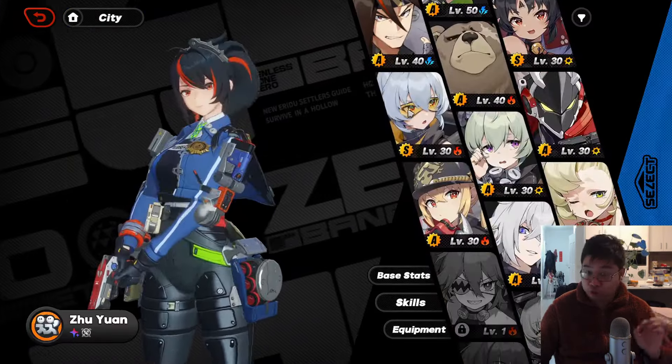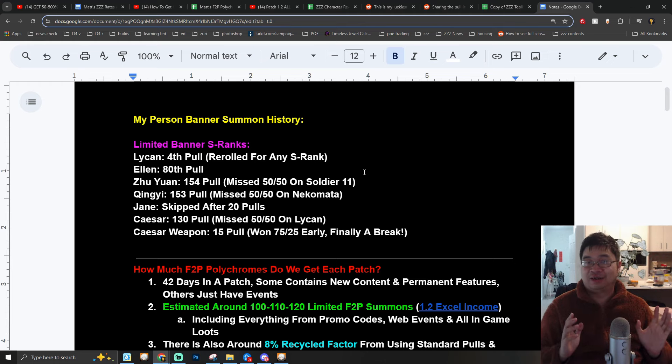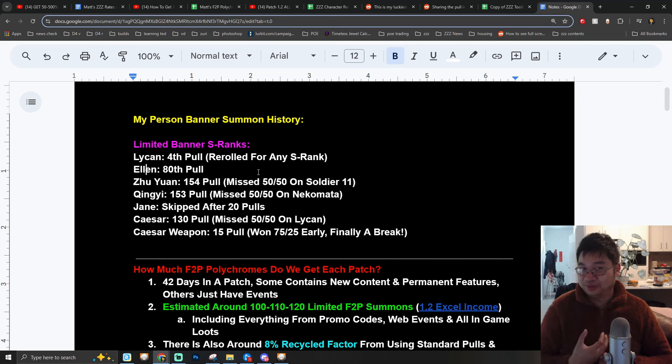So the bigger question is: when should you start summoning for a limited banner character and their weapon? My account is mostly free-to-play or low spending with a monthly card. I rerolled my account until I got an S-rank character — I kept making new accounts until I got Lycaon or anything in the first 10 free pulls, and I was able to get Lycaon. My next 80th summon got me Ellen, but my luck went downhill. I got Zhu Yuan after 154 summons and I missed the 50-50 on Soldier 11.